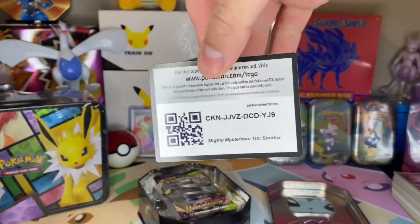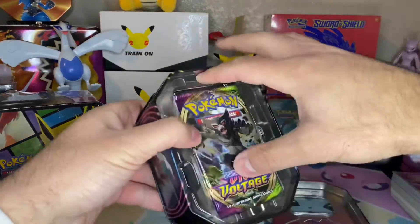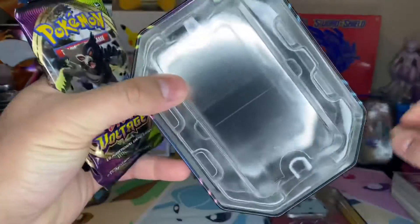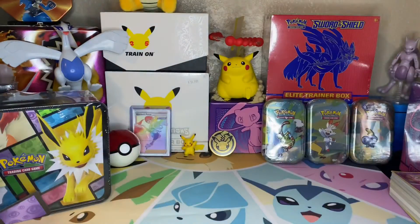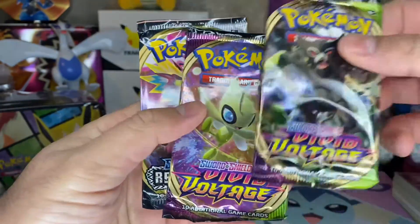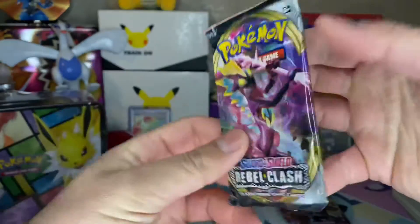Then what comes inside — we have three packs and then there's the bottom, not that anybody cares about that, throw that to the side. All right, two Vivid Voltage and a Rebel Clash. Okay so we'll start with this one — Toxtricity, nice.